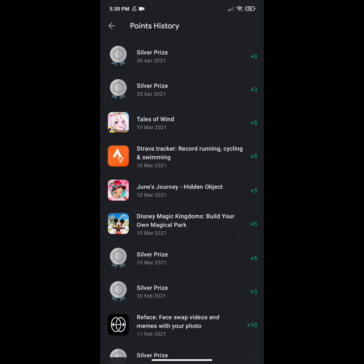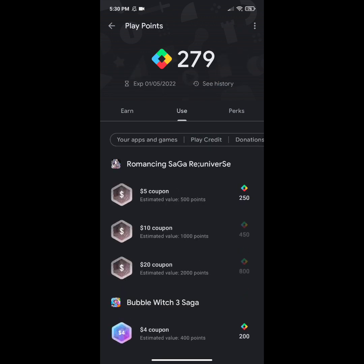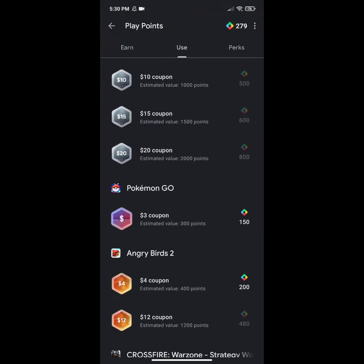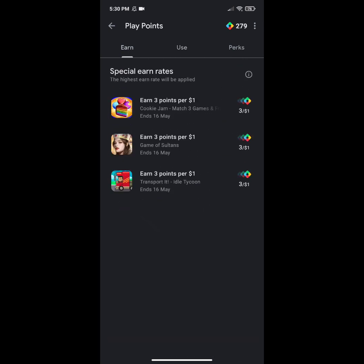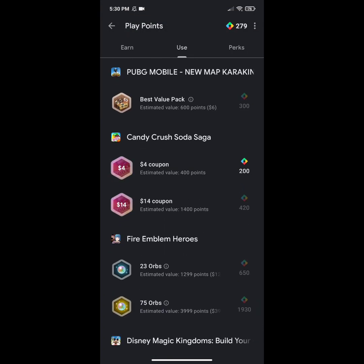Collecting points is not easy, and new promotions are not giving Play Points these days. I have 279 points, and today I'm going to show you by redeeming them. You can redeem your points for Google Play credit, but in this video I'm going to show you by redeeming them for a Free Fire five-dollar coupon, which costs 250 points.